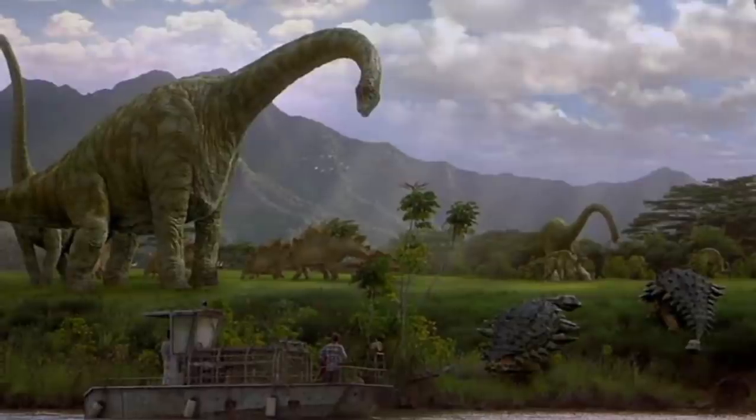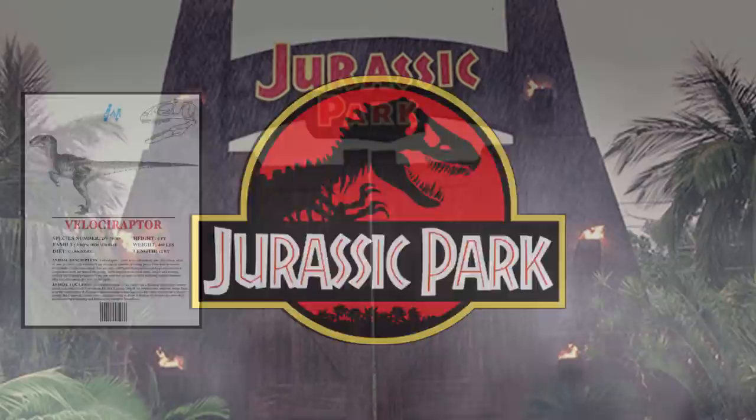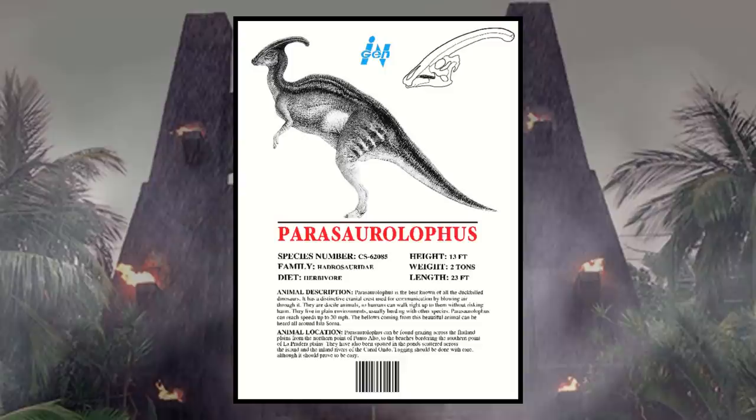Despite being filled with a wide variety of different dinosaurs, only four species have factually appeared in all five films in the Jurassic Park series. These animals are Velociraptor, Triceratops, Tyrannosaurus rex, and the duck-billed Parasaurolophus, the last of which happens to have one of the most intriguing histories in the entire franchise.